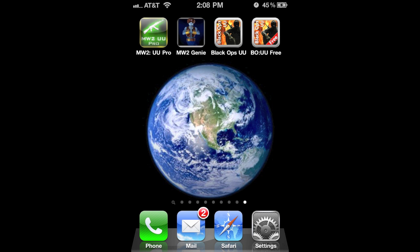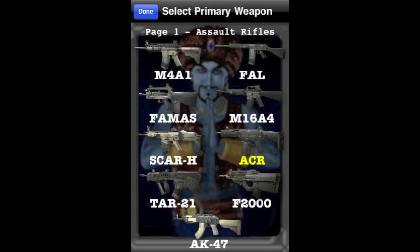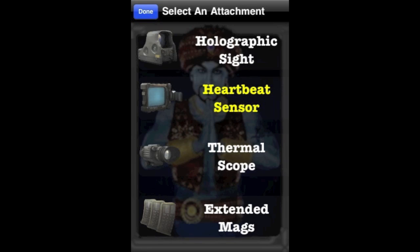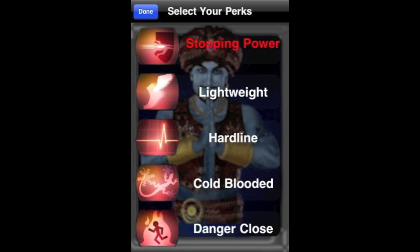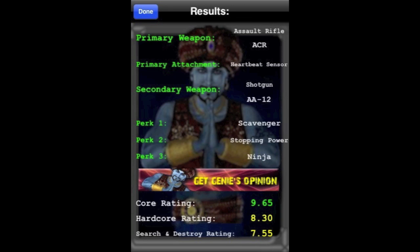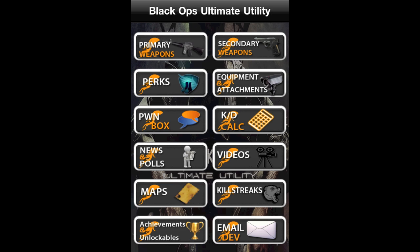Next up is MW2 Genie — this is a really cool app, there's nothing else like it in the App Store. This app allows you to create a custom class for Modern Warfare 2 and the Genie will rank it for you, telling you how effective your class is for certain game types such as Core, Hardcore, and Search and Destroy. You pick a primary weapon, secondary weapon, attachment for your primary, and three perks — then ask the Genie to rate your class. He gives you a zero-to-ten scale rating for each of those three game types. Next up is my Black Ops app — what you're viewing is an update that has not yet been approved by Apple.